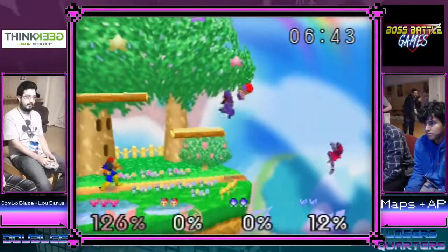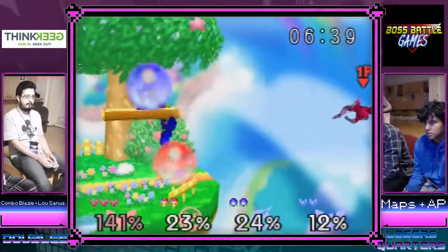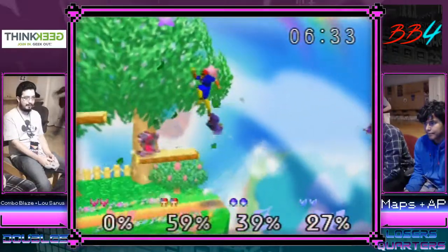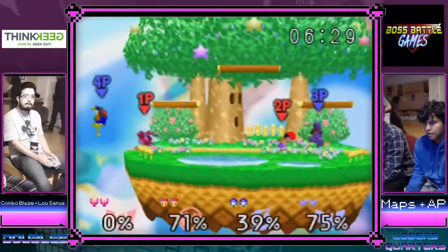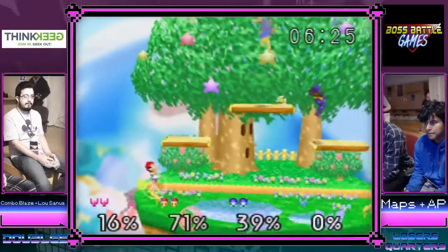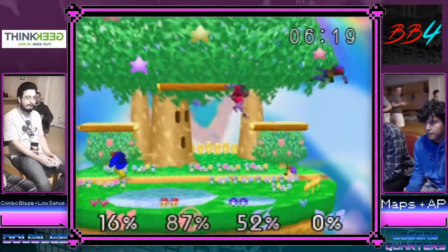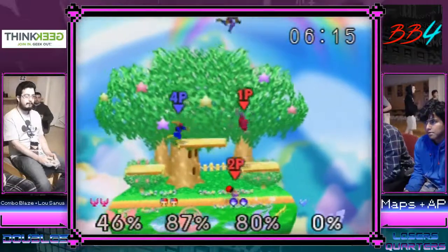We've got Ness protecting his teammate. The jab one from Samus didn't go very far. That Ness should be dead honestly — you can just grab ledge. Great Z-air cancel move. Surprised AP didn't grab there. The 50-50 between combo and maps went the way of combo.